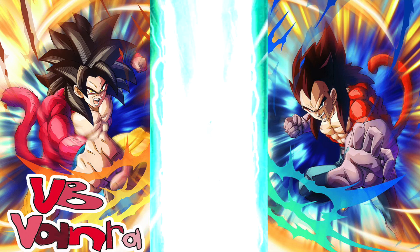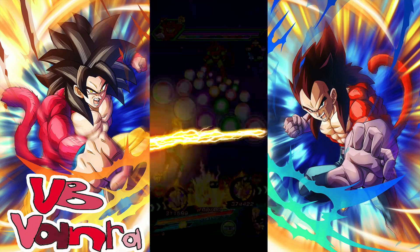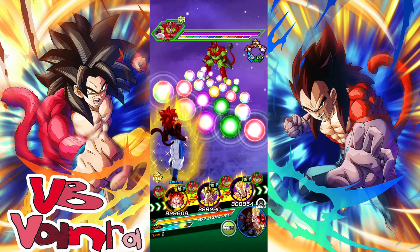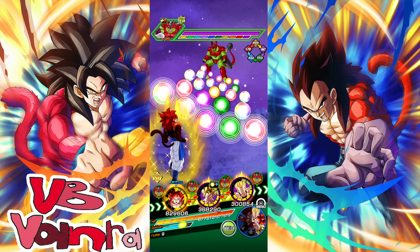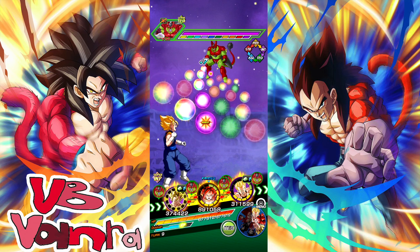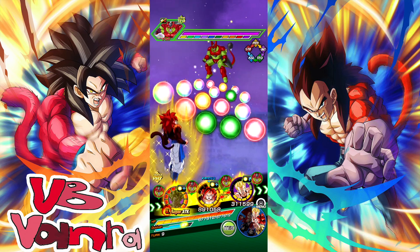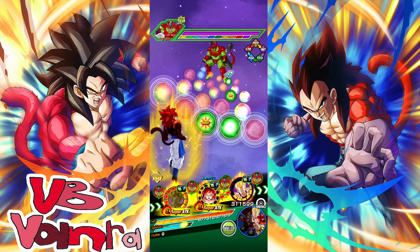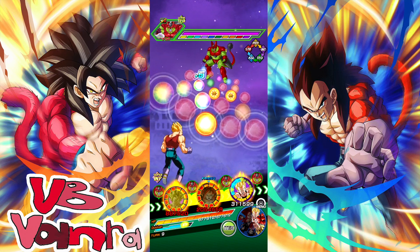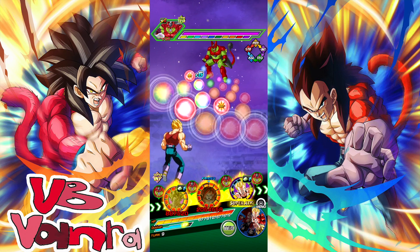Finally I get my transformation. He's so good with this transformation but so mid prior - kind of insane. I pull Gero to first slot because he tanks pretty well, especially vs super attacks. Gogeta is a solid second slot unit. Both 7th year units - they're not mid slot one but they're not super decent either.